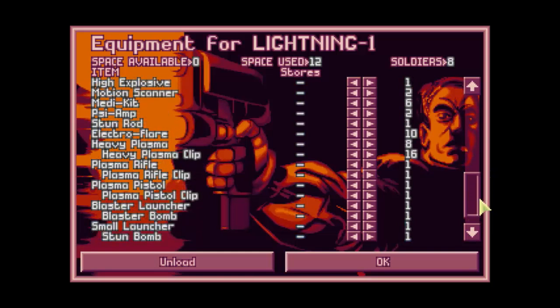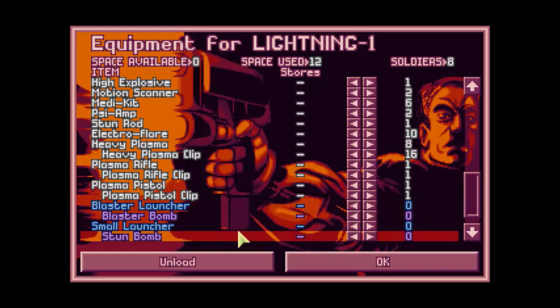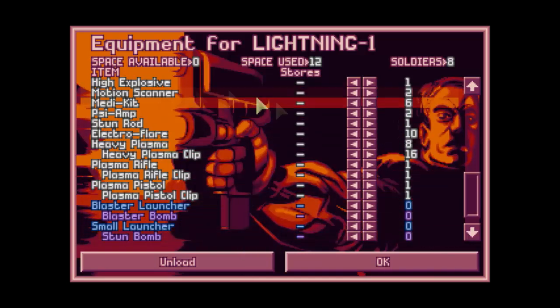If you just want to test how the weapons work, this is a nice way to do it though. So there are a couple things I'm going to put back because I don't really want them. I'm going to pause this really quick and just configure the loadout for my Lightning really quick, and I'll be right back.